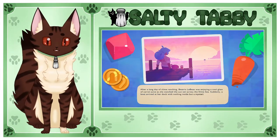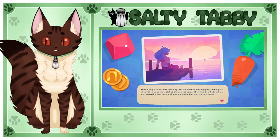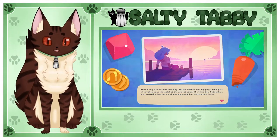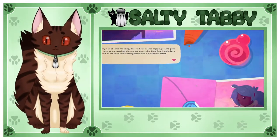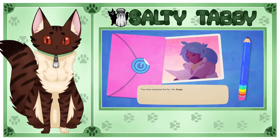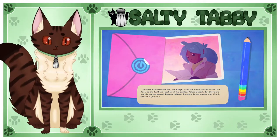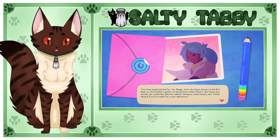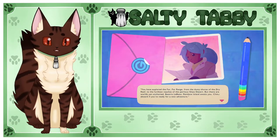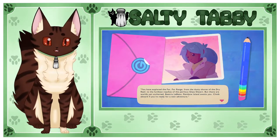After a long day of Slime Ranching, Beatrix LeBeau was enjoying a cool glass of carrot juice as she watched the sunset across Slime Sea. Suddenly, a boat arrived at her dock with nothing inside but a mysterious letter. You have explored the far, far range — from the dusty shores of the dry reef to the furthest reaches of the perilous glass desert — but there are worlds yet uncharted. Beatrix LeBeau, Rainbow Island awaits you. Climb aboard if you're ready for a new adventure.